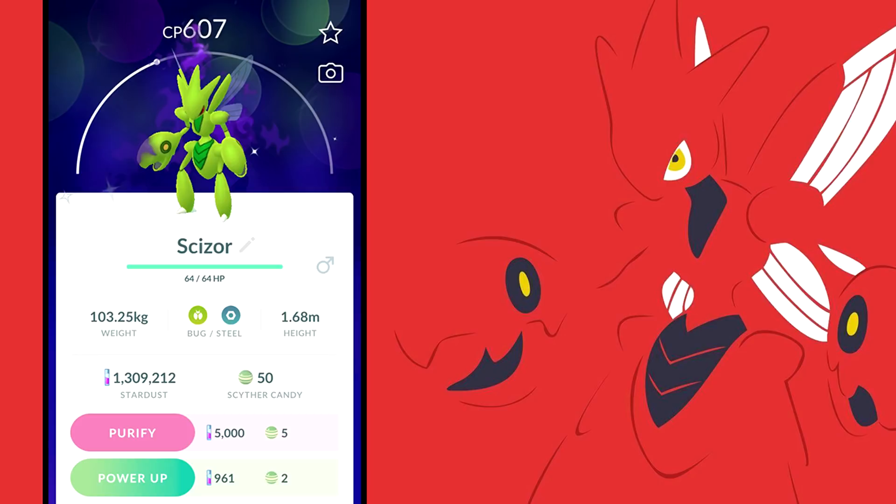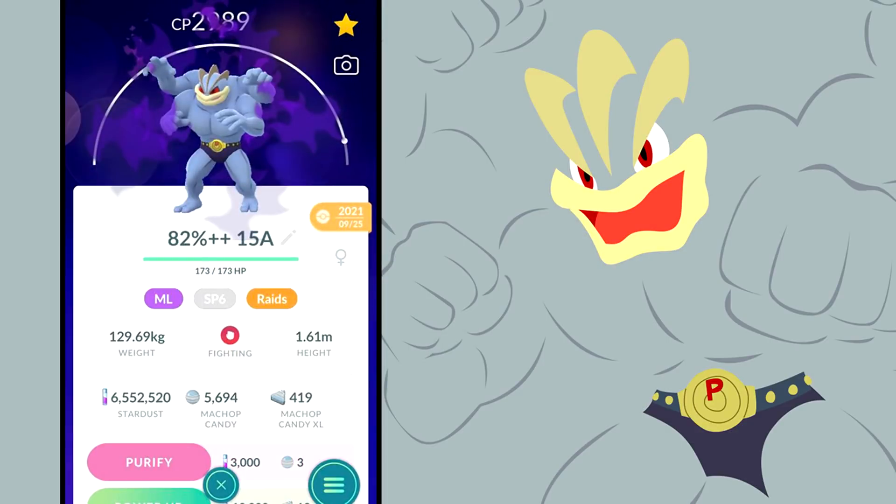Fighting types have some excellent picks — shadow Machamp and shadow Hariyama are your top choices, mainly shadow Machamp with Counter and Dynamic Punch. Shadow Machamp at level 30 is about 300 points better than its regular counterpart at level 40 — that speaks for itself. Level 30 is more than enough, level 35 is icing on the cake. The only future Pokemon that might top it is Mega Lucario, so shadow Machamp will likely be the MVP of this category for a long time.